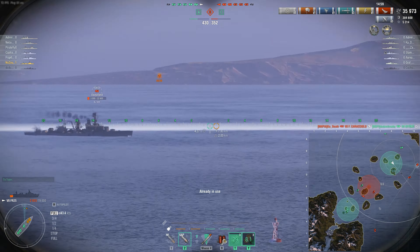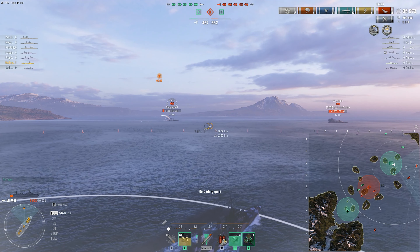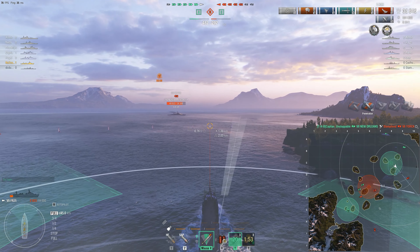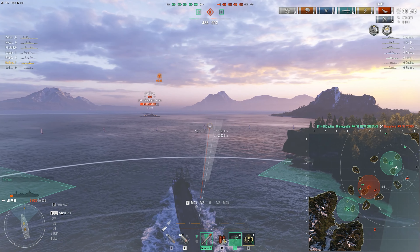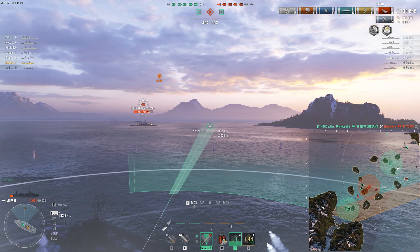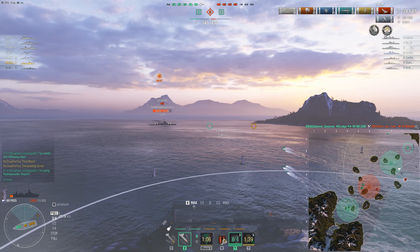Another thing you're going to take is Superintendent — you want as much smoke as possible, and I'll get into the reason why in a bit. Take Main Battery and AA Expert for that additional 20% increase to main battery firing range, which you absolutely need because your guns are pretty short as it is. Lastly, take Concealment Expert. That's how I have my 21-point captain set up. If you don't quite have 21 points, I would probably forego Fill the Tubes, but that's your choice between Superintendent or Fill the Tubes.